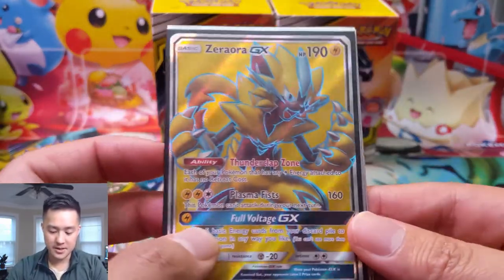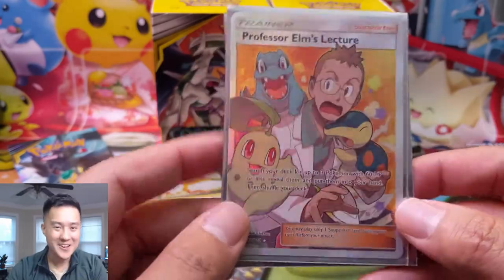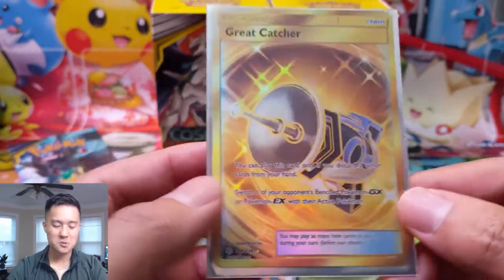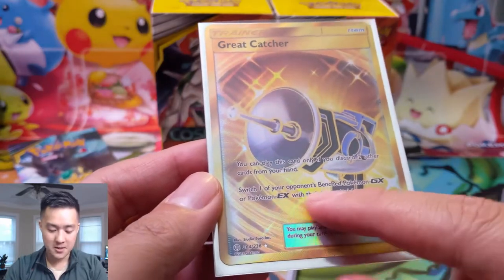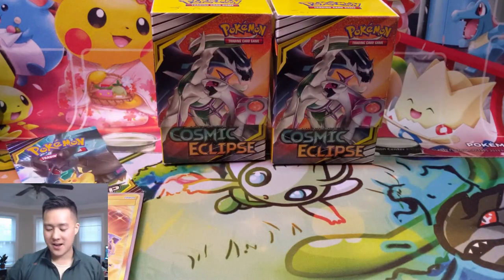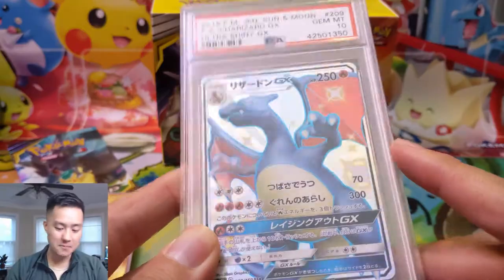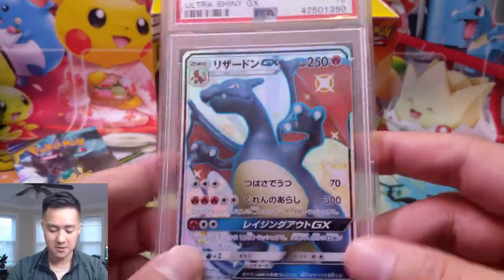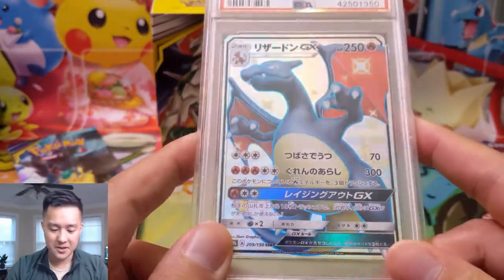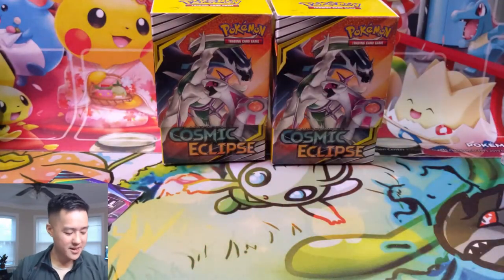We did pick up a full art Zeraora - that ability is super useful. Professor Elm's Lecture - I feel like this card is really good in those really annoying Pidgeotto control decks. And then last one - very happy to pick this up - Great Catcher: discard two cards, switch your opponent's Pokémon if their benched Pokémon is EX or GX to the active. It only works on EX or GX but still really good. Our biggest trade - we got another shiny Charizard, but it's not the English one. We picked up a PSA 10 Japanese Charizard, which came down quite a bit in value after the English release, which helped us pick it up.